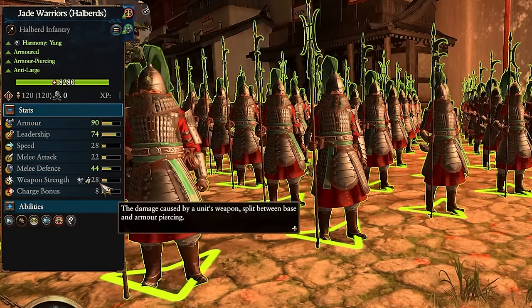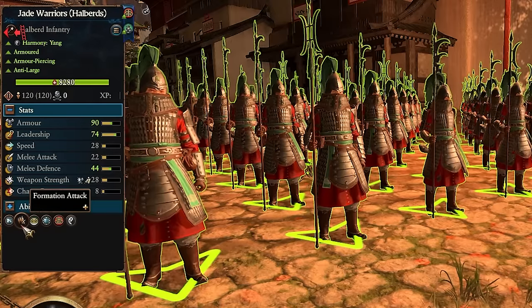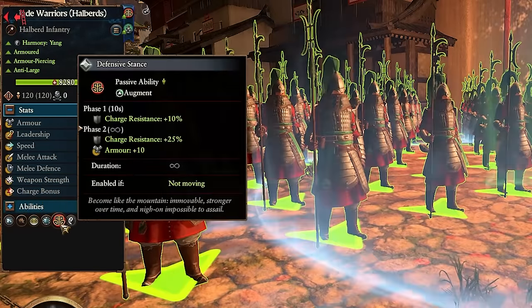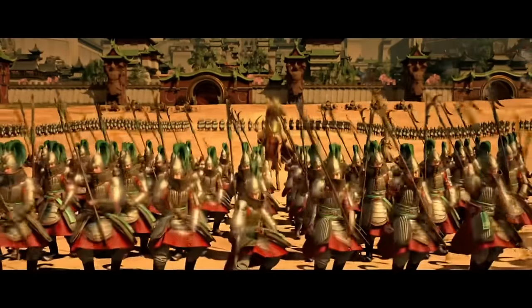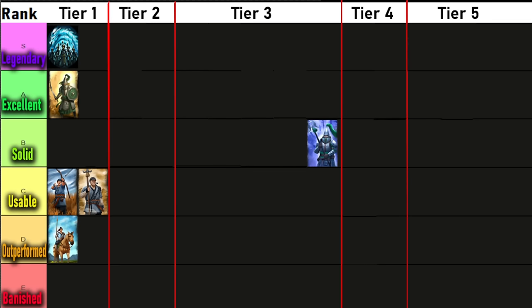If your Jade Warriors want anti-large, there's a Halberd variant as well. There's argument to put these in A tier excellent, but you don't need a lot of anti-large early on, and gunpowder is a far more effective way to strip enemy armor than Halberds. The Halberd Jade Warrior is a pretty good unit — if you have a two-handed weapon and no shield, you need good armor and HP to absorb damage, and they have it. The problem is their equipment is invested in late high-tier threats you won't fight yet, and by the time you do face those threats, you have a far better replacement. Worthy of A tier but it sits in B tier solid.